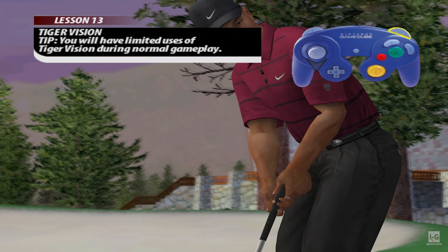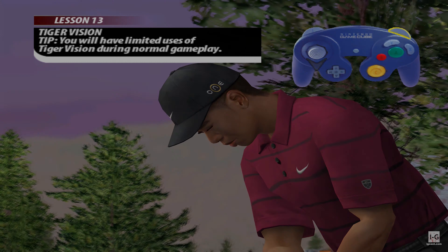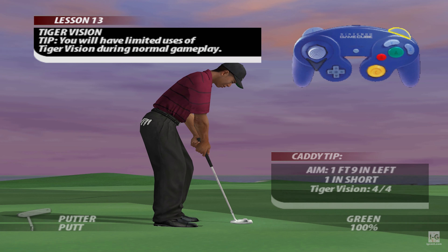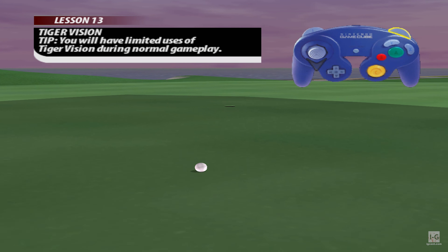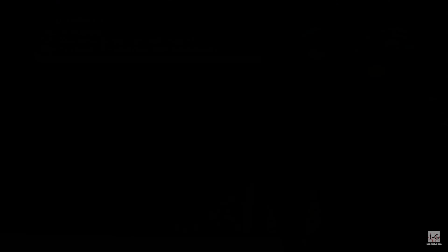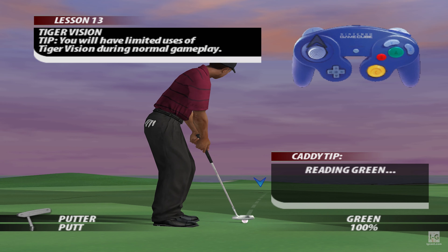Don't forget to initiate Tiger Vision before making the putt. Be sure to move the aiming marker to the position indicated by Tiger Vision and you'll sink that putt.